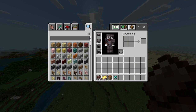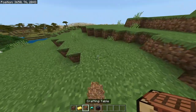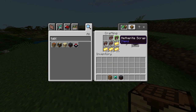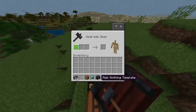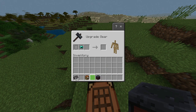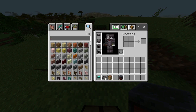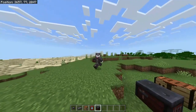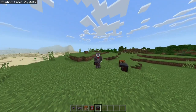For example, you put four gold ingots and four netherite scrap to make netherite ingots. Then at the smithing table, you put a diamond helmet, a netherite ingot, and a smithing template — a netherite upgrade template. Put all these together and you'll have a netherite helmet. It's as easy as that. I hope this video has been useful to you and we'll be seeing you in future videos, bye bye.